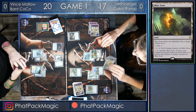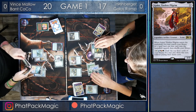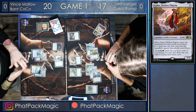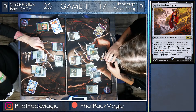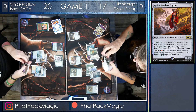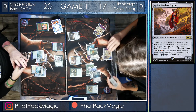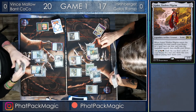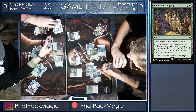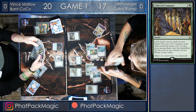Hershberger puts a counter on the Perilous Vault and draws his land for turn — that's land number five — and here comes Golos, the namesake card of this deck, putting a land into play tapped. The question is, what land does he want to get? He's got Ugin in hand, and there's not a lot of pressure from Vince's side of the board. So it looks like he's going to get a Sanctum of the Forgotten Gods — kind of like Temple of the False Gods, tapping for one mana but for two once you have seven lands. He gets that land and passes the turn.